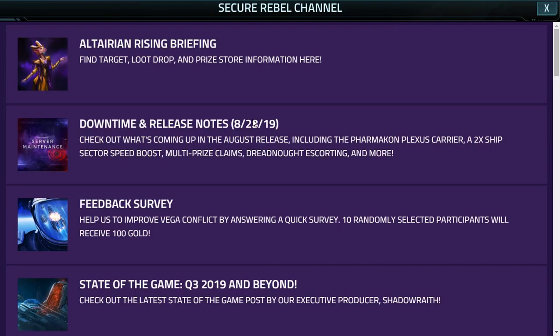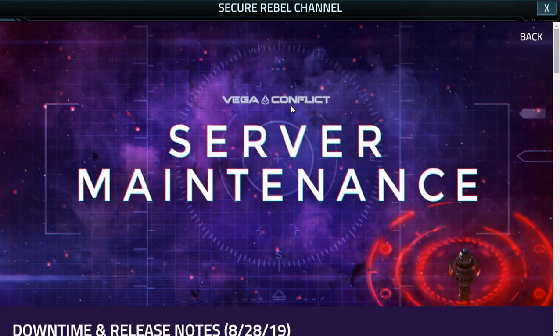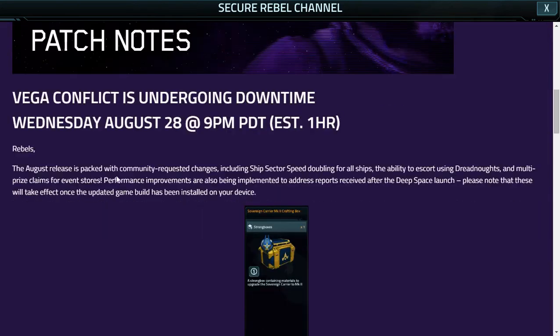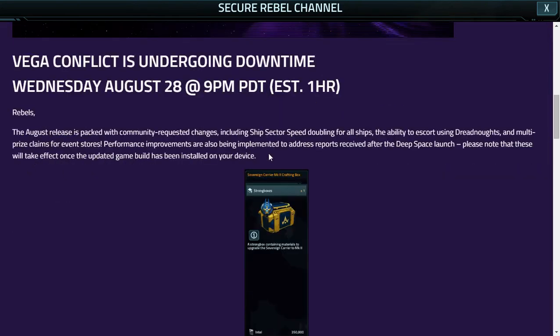Though I do find the prize store to be quite lacking in certain weaponry for a catch-up event. So, downtime release notes — it's already happened, and we're just waiting for the minimum version push for most of the stuff, but there's still stuff that is active now that we can make use of.